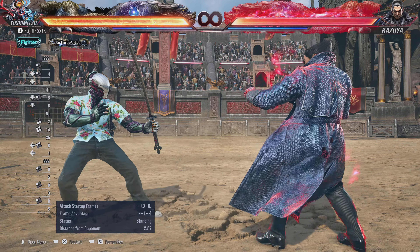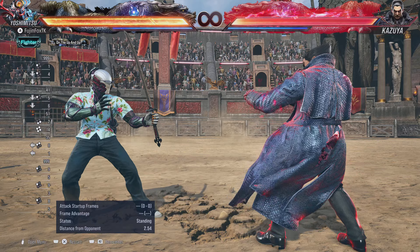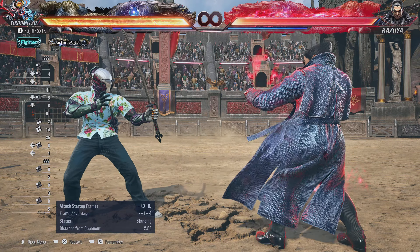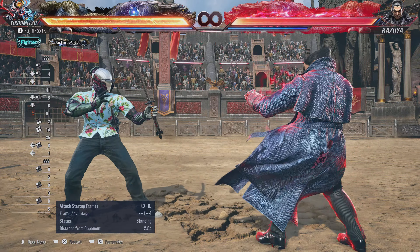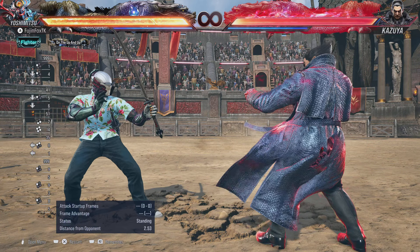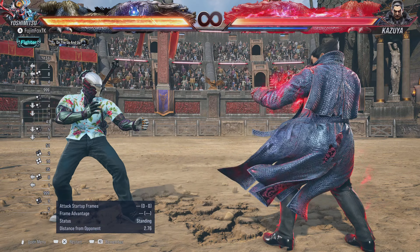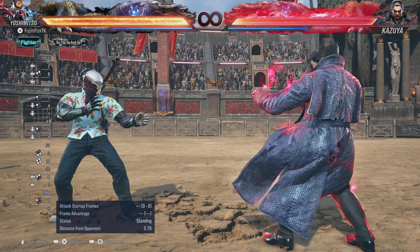So what is No Sword Stance? Yoshimitsu's default stance is often referred to as Single Sword Stance or One Sword Stance. If you hit Back + 1+2, you will go into No Sword Stance. Why do you want to be in No Sword Stance?